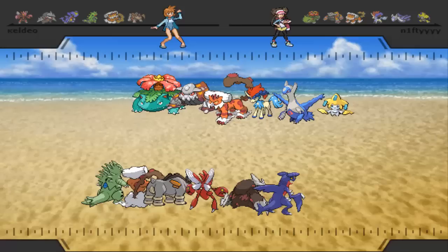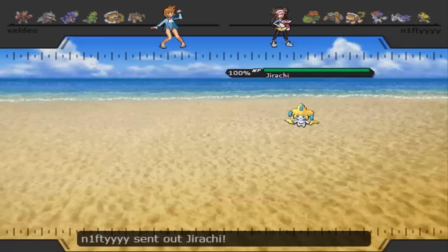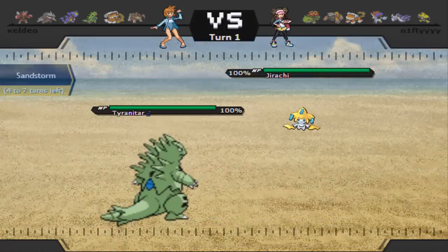It is incredible. My opponent has a very standard X and Y stall team with the Landorus-T, the Heatran, and the Mega Venusaur stall core, combined with a Scarf Keldeo as his scarfer, a Scarf Jirachi, and most likely a Specs Latios — although I can't confirm that based on damage output. Most likely he is not running three scarfers on the same team.